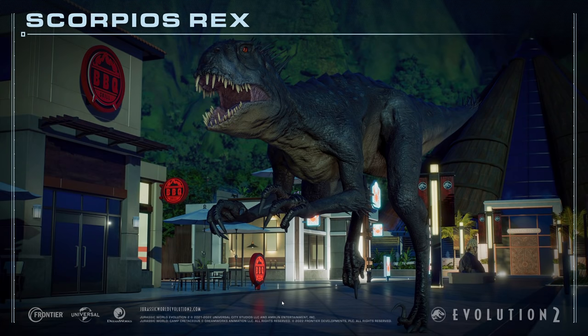Und hier haben wir noch zum Abschluss eines der absoluten Highlights, nämlich der Scorpius Rex. Der sieht wirklich mega böse aus. Die Zähne, das Auge – der sieht schon heftig aus. Sieht auch richtig hochauflösend aus, mega viele Details. Da bin ich echt auf die Animation gespannt. Ich glaube, das wird relativ nah an den Animationen vom Indoraptor sein. Finde ich mega cool – wie er hier einfach auf dem Main Plaza langläuft.